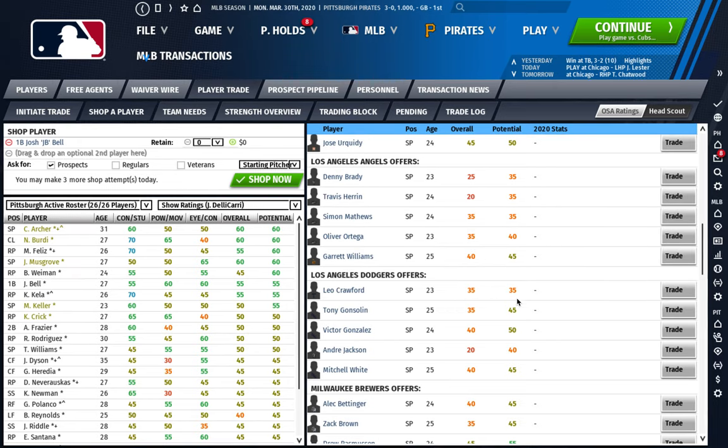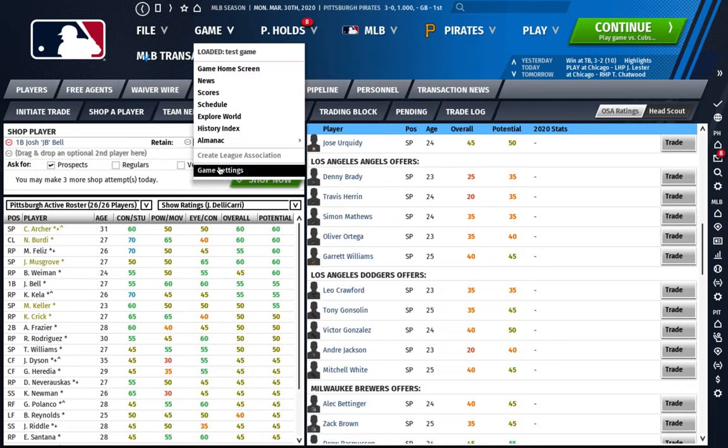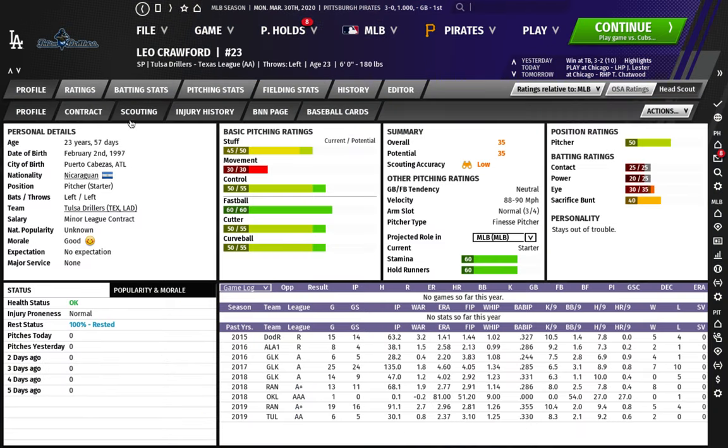Typically the computer is most willing to give up guys who are going to be Rule 5 eligible the next year — you're not normally going to get 19-year-old prospects in rookie ball drafted last year. Also, I should mention: I have the trading settings on 'heavily favors prospects' and 'very hard' difficulty, because I found it's too easy to fleece the computer otherwise. If you're just starting with the game, keep the default settings and then bump it up.